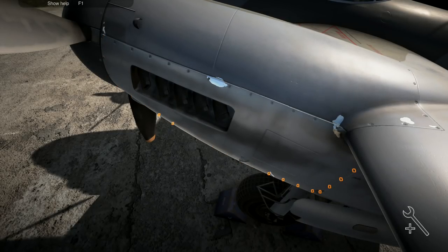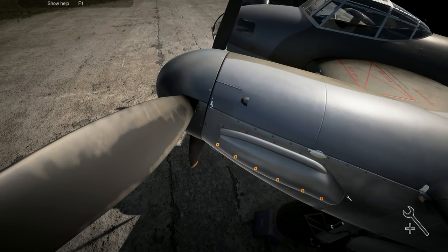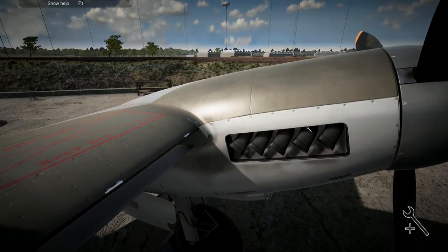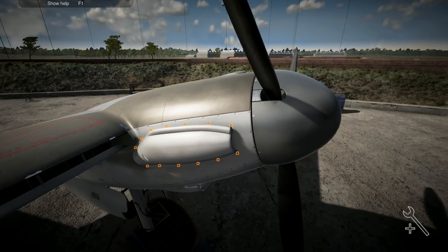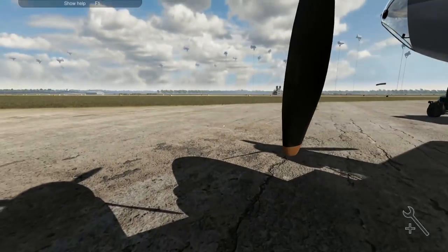There's nothing quick about working on a bomber, is there? At least we only have to mouse over the clips, so that does kind of speed things up a little bit. So we can come whizzing around over to this side — we want this engine cowling. We put that one back on there, all the way through like that, and then that one all the way through as well. There's the first bit done.